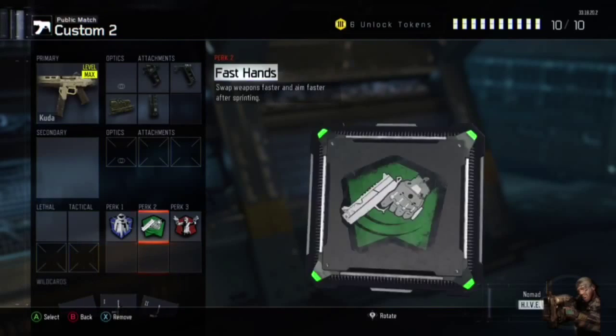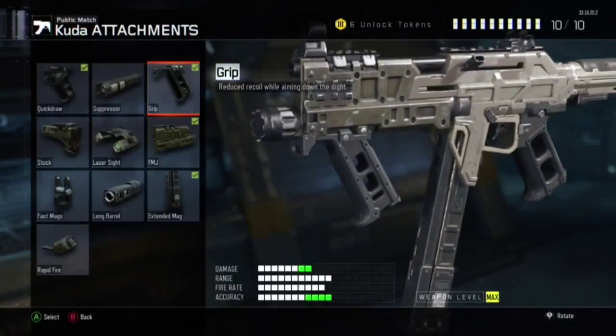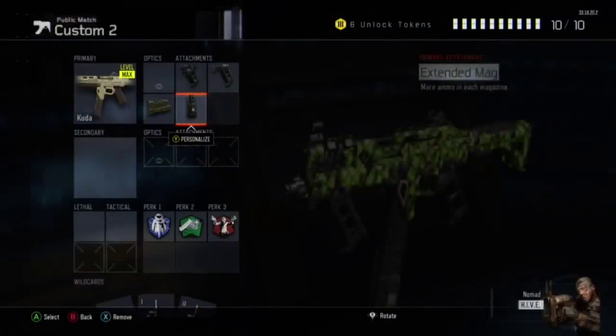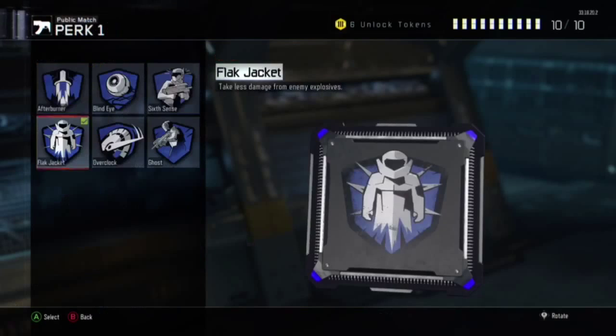You're gonna need two primary gunfighters, but if you don't have them it's okay — just don't put extended mag on. First get quick draw, then get the grip so you always get that accuracy. Then get FMJ for better damage, and the extended clip.